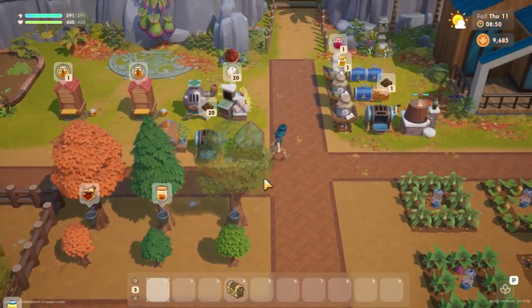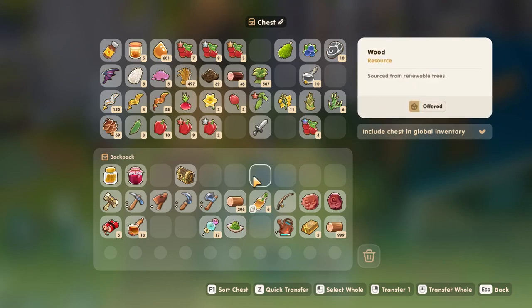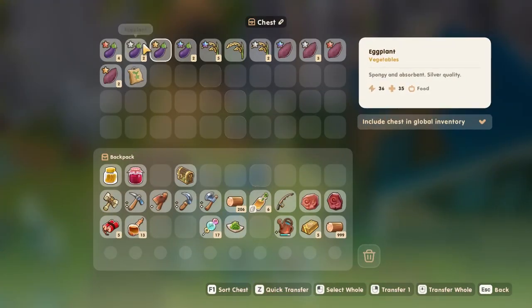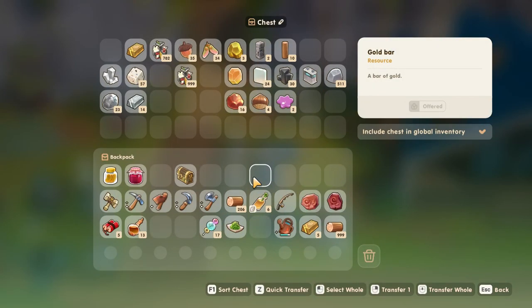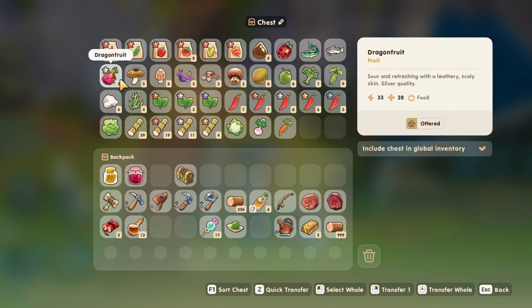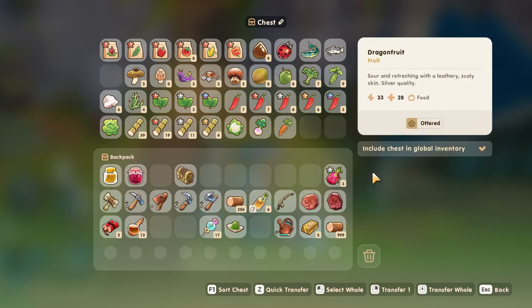Things are going well thus far. Now let's take some stuff here and figure out what we want to put through these kegs. A little bit of a sort here and there. We've got some cranberries and some bell peppers. Most of our good stuff isn't ripe right now. Let's try some dragon fruit — let's grab all the dragon fruit and try that in there. I like that idea.